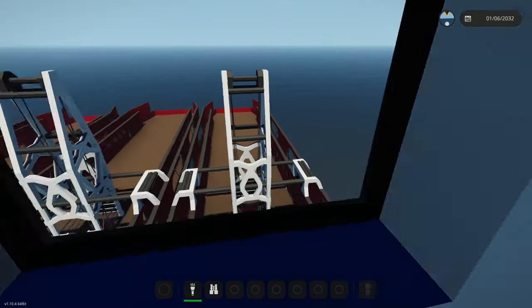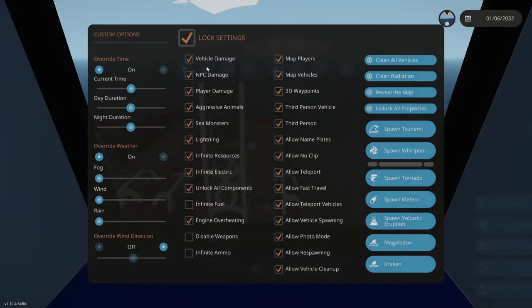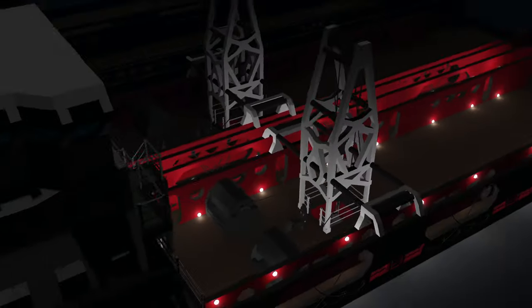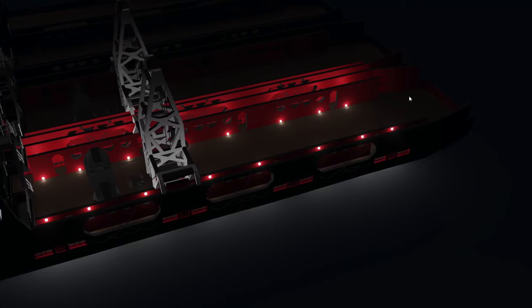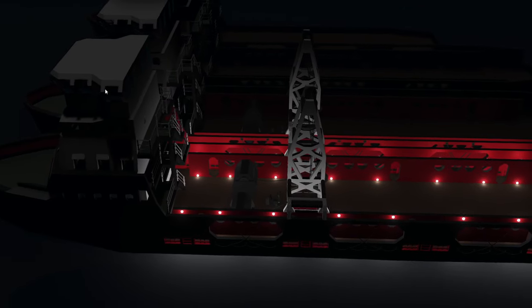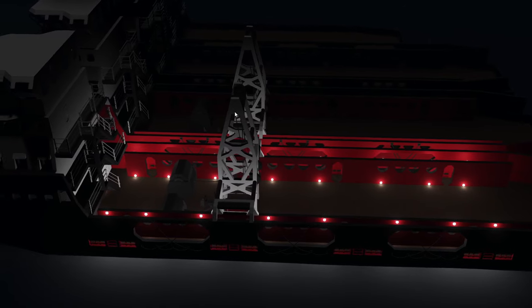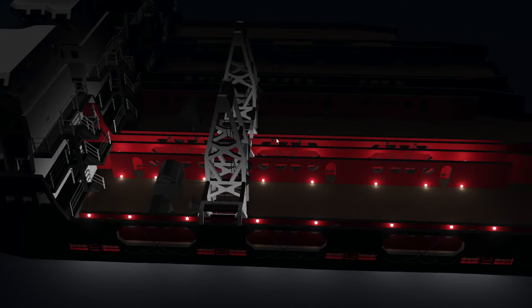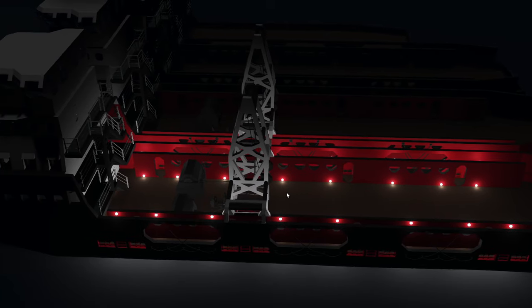I've gone ahead and put it in. Let's go ahead and turn it on and see what it looks like at night time. And this is what it looks like - you can actually see all of the back deck is lit, except the back bit all the way back there, so we'll have to do something there. I do think I'm going to add some spotlights up here somewhere pointing down - one pointing forwards a little bit and one pointing backwards, so we can actually see the deck. I think that makes sense. Let's do that.